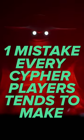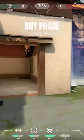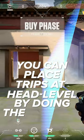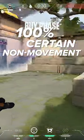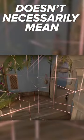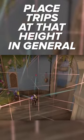Here's one mistake every Cypher player tends to make. As most of you know by now, you can place his trips at head level by doing the crouch trick. This is very good, as it makes you 100% certain non-movement characters can't cross. But just because this is a good flank trip doesn't necessarily mean that you need to place trips at that height in general.